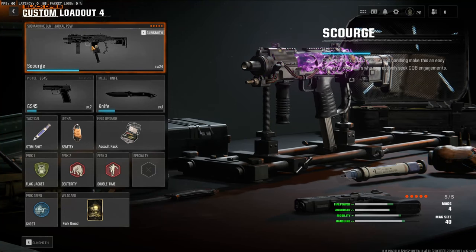Yo, what's going on guys, my name is Clay and in today's video we're going to be checking out the Jackal PDW. I ended up dropping a nuke with this class setup. Before we get into the class, make sure to hit that like button and subscribe to the channel if you're new. Let's try to get 35 likes on today's video — I'd highly appreciate it, it helps out the channel a bunch.